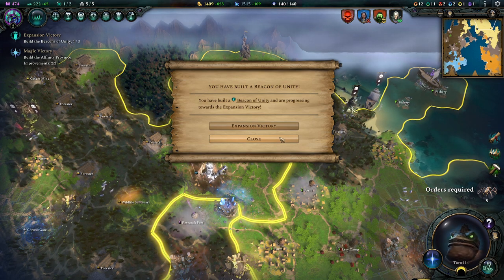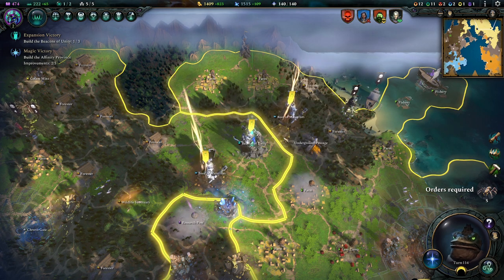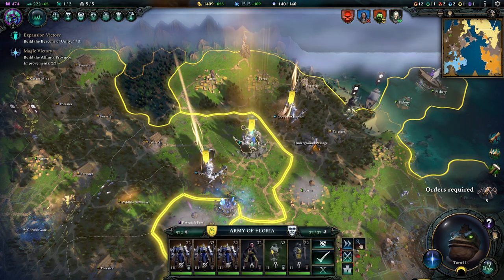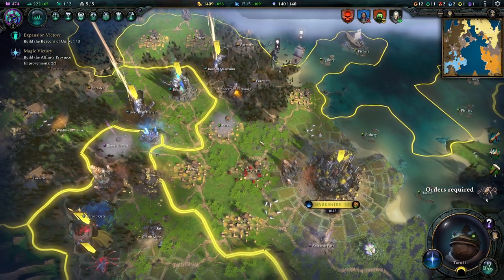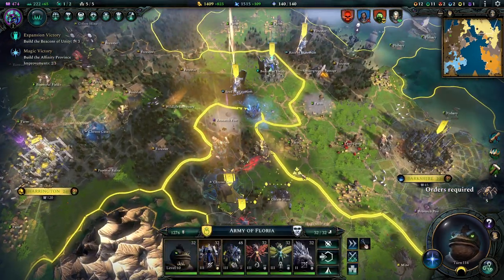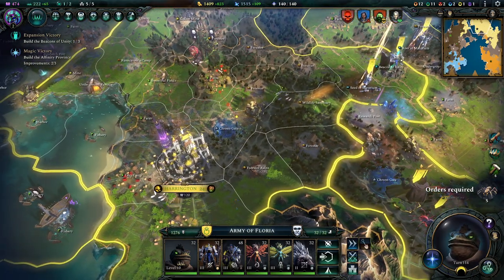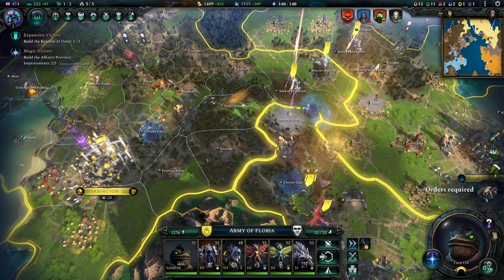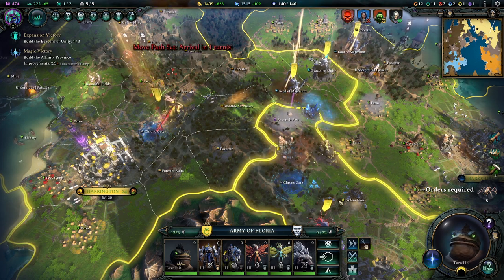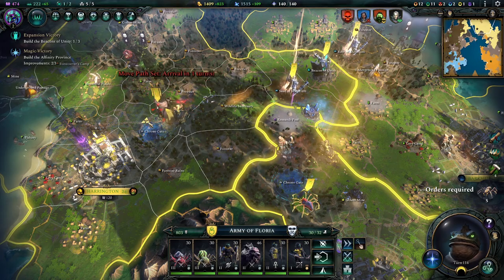We have built the Beacon of Unity. Building a few more there. What is your problem? We'll just use her to clean up at home, because she's not going where she's supposed to go. And why do you keep using the Chrono Gate? You could just walk.